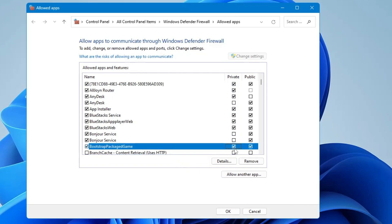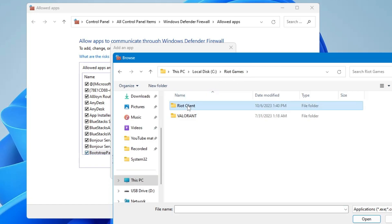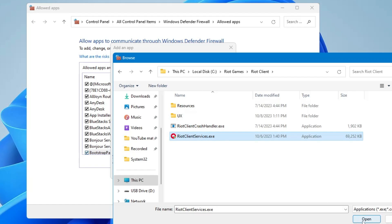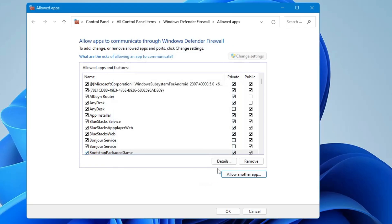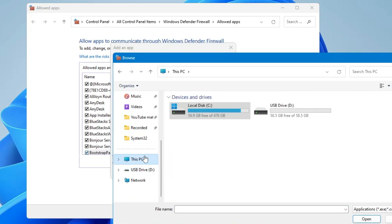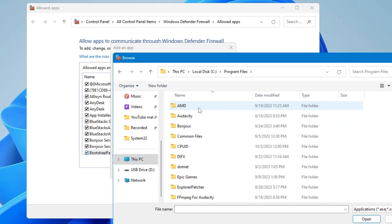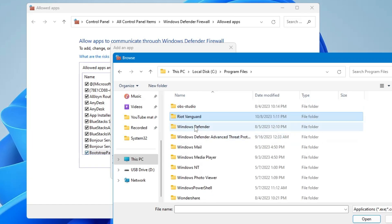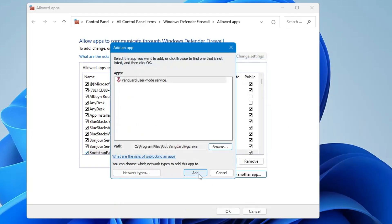Click on Allow Another App again, click Browse — this takes you to the same location. From the top, click on Riot Games, then double-click on Riot Client, and select RiotClientServices.exe. Click Open, then click Add, and make sure both Private and Public options are checked. Click Allow Another App once more, click Browse, go to This PC > Local Disk C > Program Files > Riot Vanguard, and select vgc.exe. Click Open, then click Add, and make sure both options are checked.